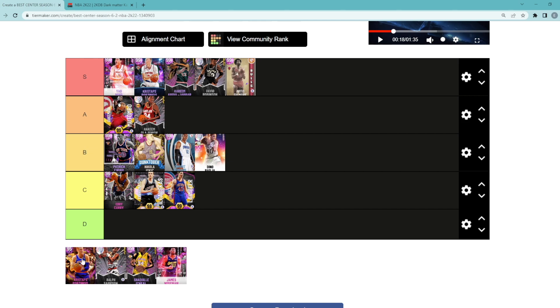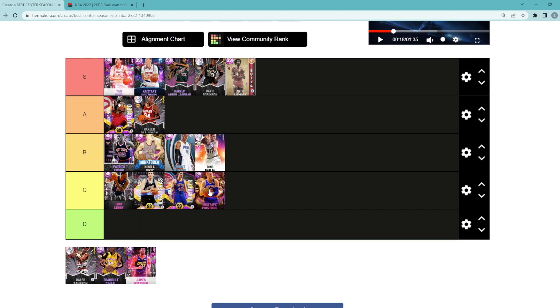Next center on the tier list is going to be the pink diamond Kristaps Porzingis. I thought I'd just throw him on the list because I know a lot of people still run him because they can't afford the dark matter. But I do think he's in C tier. He's still very similar to the dark matter Kristaps because they're the same player, but obviously the dark matter is a lot better. If you need a budget option though, the pink diamond Kristaps is really not that bad.